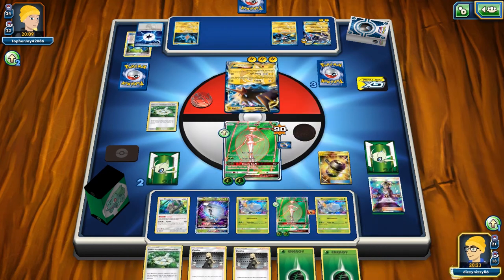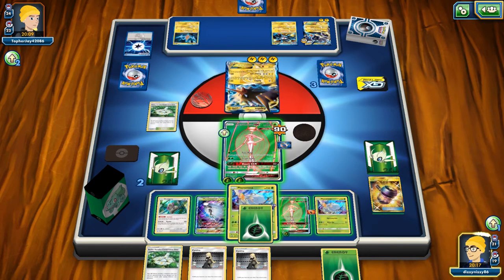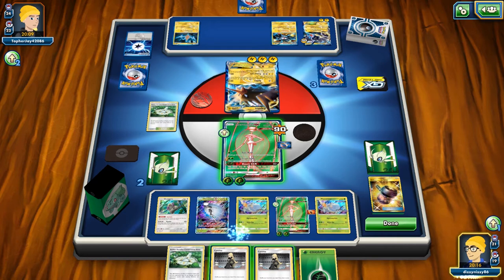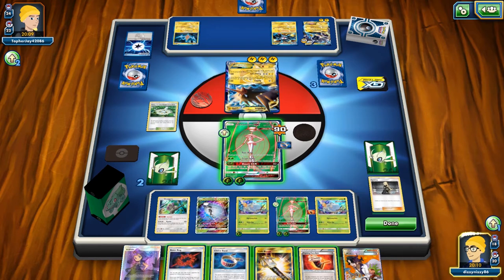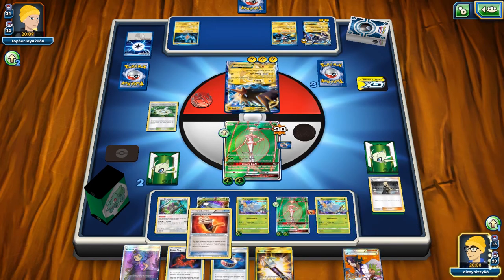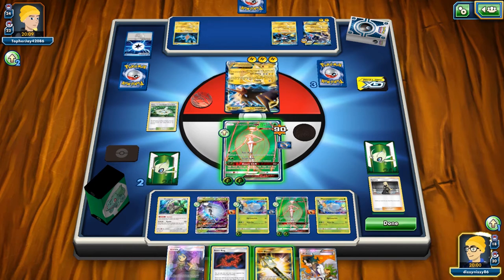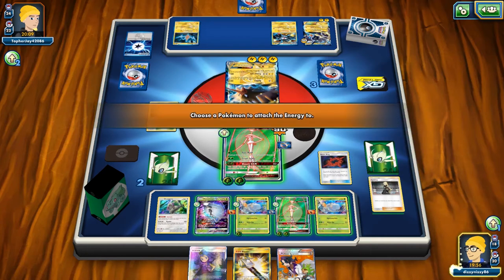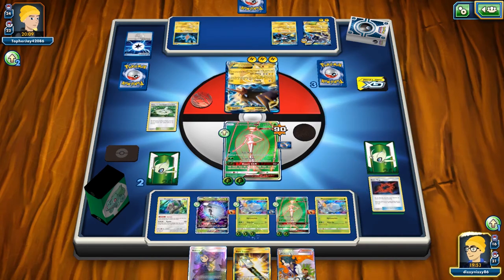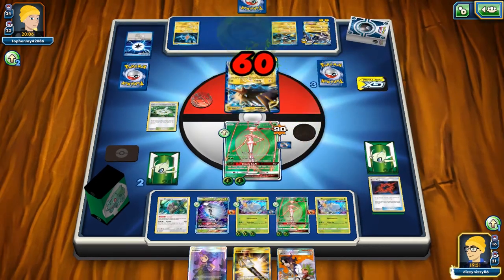We play Enhanced Hammer to get rid of the Plasma Energy and start powering up the Baby Pheromosa. It probably would have been better to put the Fighting Fury Belt onto Pheromosa — a judgment call there based on preference.